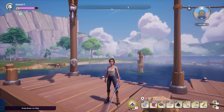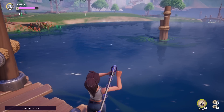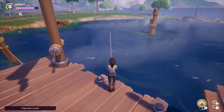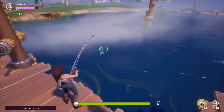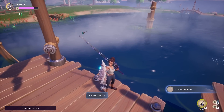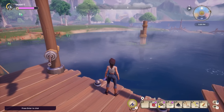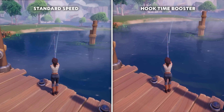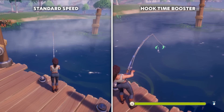Let me equip my fishing rod with some glowworms and demonstrate exactly how it works. I'll cast as far away as possible, look at the line, and wait for the fish to bite. That was regular speed — we also had one fishing bonus because of somebody else catching fish nearby. Now let's equip the major hook time booster. You'll see a significant difference — cast the line again, wait for the fish to hook. You can see that this is noticeably faster.